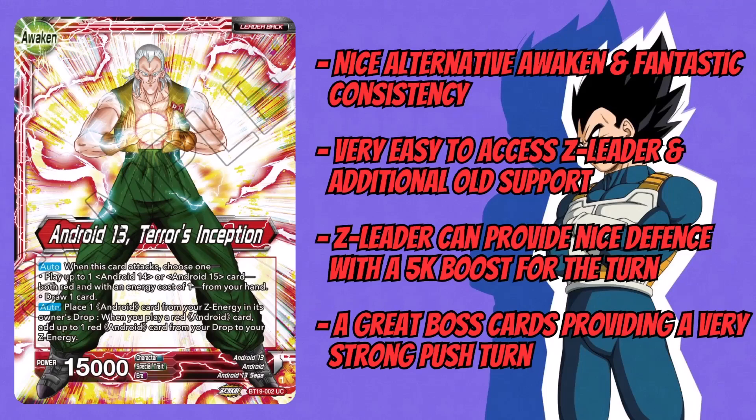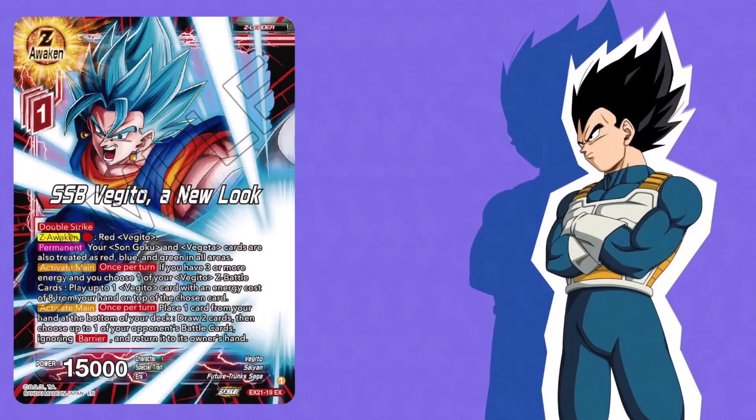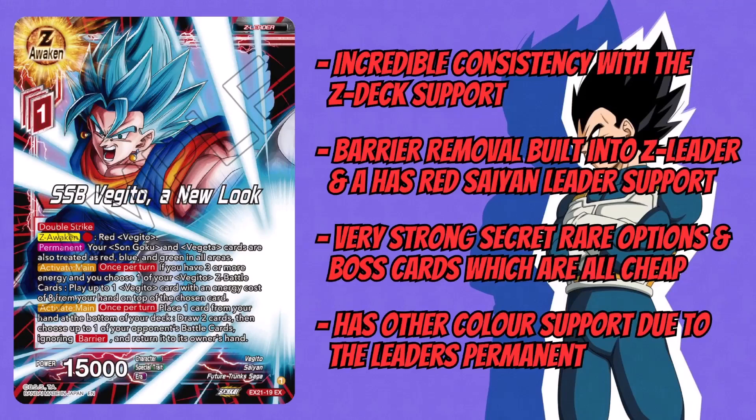The fourth pick is Vegeto — a leader that came out in Set 2 and has been getting support over the years, but no matter what they brought out it was never quite good enough. Then the Zenkai series started and brought new ways to support older leaders, like Z-deck support, Z-battle cards, and Z-leaders. This is one of the ones that got a ton of support thanks to the amazing Z-leader it got and the Z-back card that helped support it, bringing it all together.